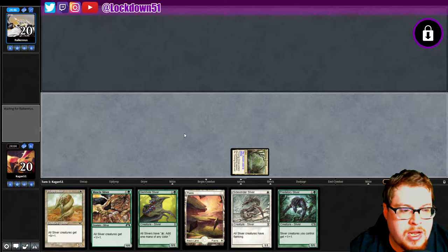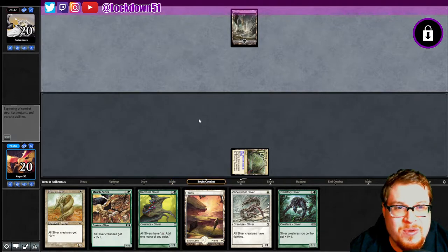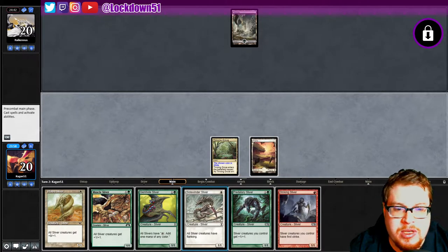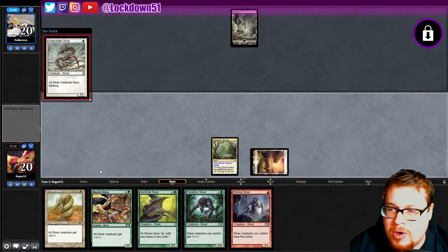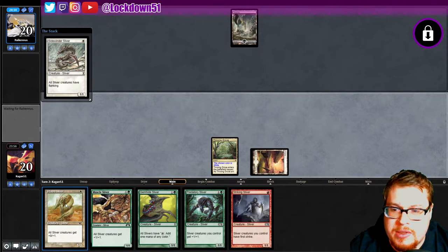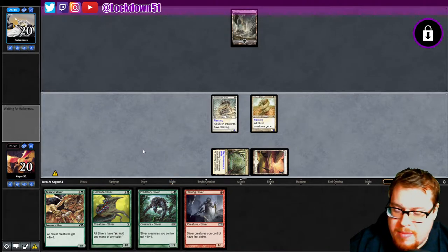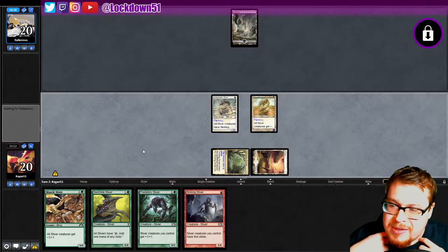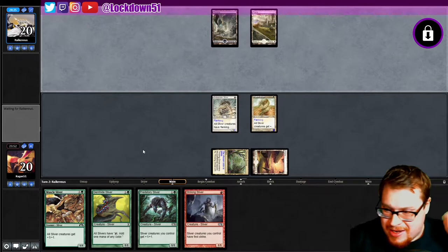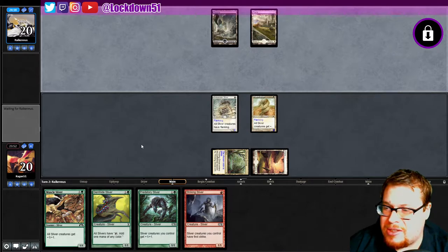We're up against black, which actually works out better for our plan because we can play around some edicts potentially. There's our Striking, so we're already getting burned on that side which is a bit unfortunate. My wife got me some custom lockdown t-shirts with a nice big logo on the back — first lockdown merch I've gotten, nice Christmas gift from her.